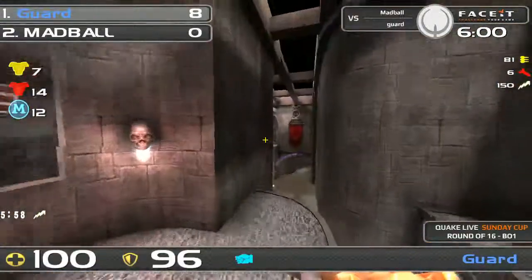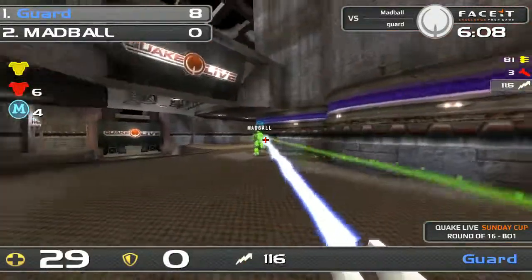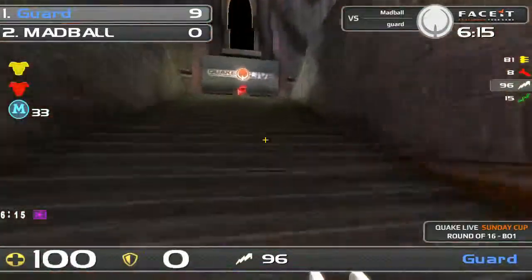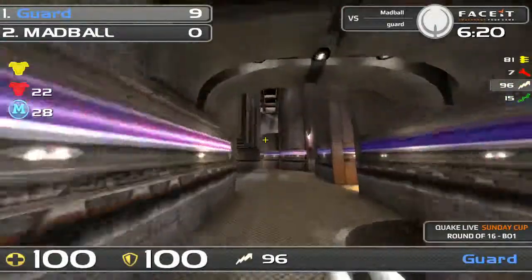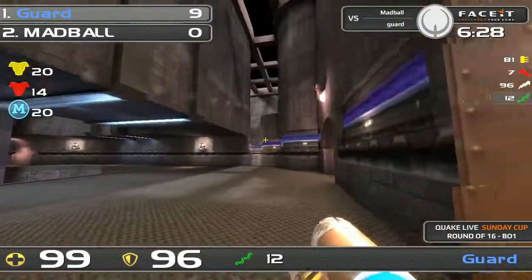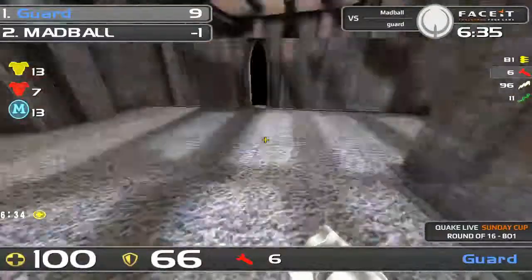Guard needs the rail next and he's going for it. Madbull actually got there first, picks it up, and hits two rails onto Guard. So Guard is pretty weak but picks up the Mega — just saves him there as machine gun bolts compile into his back. Guard now picks up that rail. Rail out, rail connected — Madbull is up there but has to show himself somehow. Guard hits the rail as well and that's going to be a crater — minus one again for Madbull. Madbull is not having a good time of it right now.